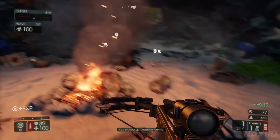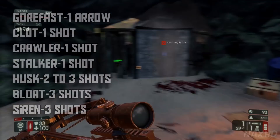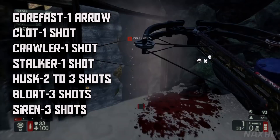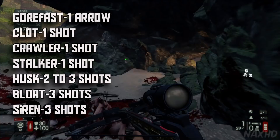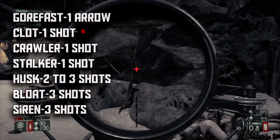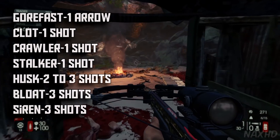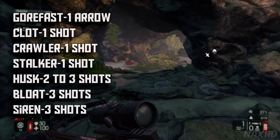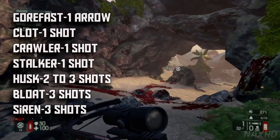This is all going to be on normal difficulty. A Gorefast will take one arrow. These are pretty common enemies. Crawlers are also one shot, though they are sometimes hard to hit because of their jumping. Stalkers are also one shot, but they are probably the most difficult to kill with the crossbow because of their invisibility cloak.